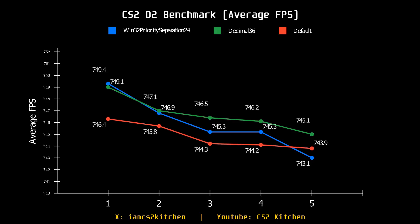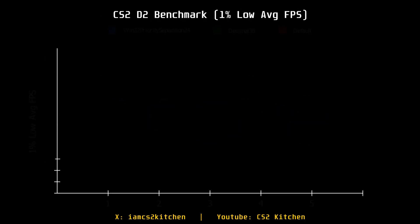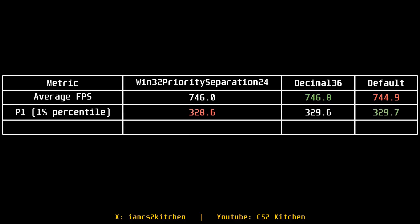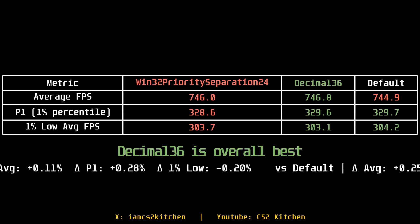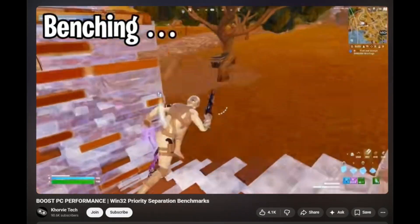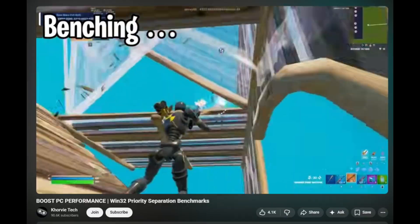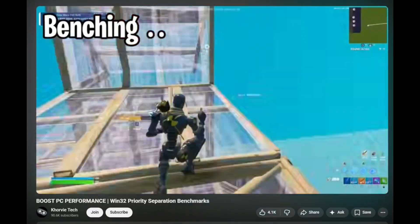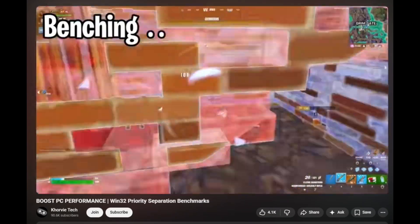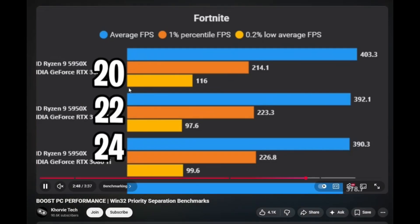For Win32 Priority Separation, I tested all the values being promoted — including those from FrameSync Labs — and it makes no difference. This setting was designed for server-side power saving, not gaming. I'm also disappointed in certain channels that show benchmark results by just running around the map with no controlled methodology — different player counts, different skins, different conditions. That's just benchmark variation being presented as a real improvement.